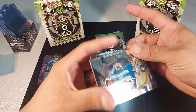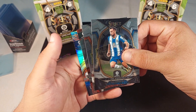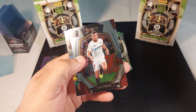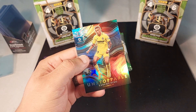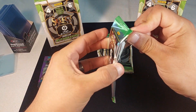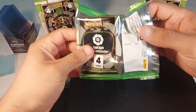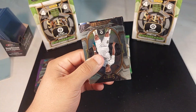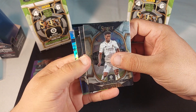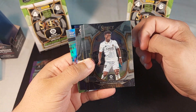Second pack. We're gonna get Esposito, Koke, Jordan, and Jeremy Pino — and an Unstoppable. I don't have the biggest expectations for blasters but I like Select. It's just that big names are gonna be very hard to pull.